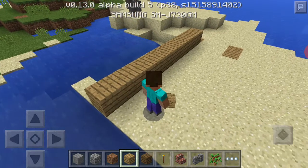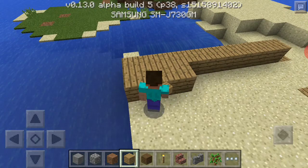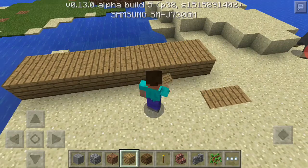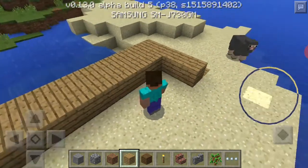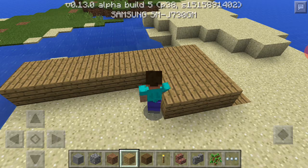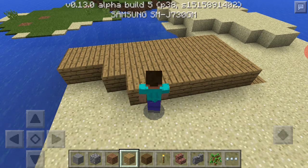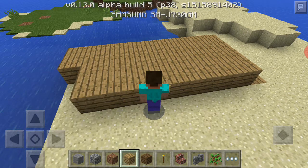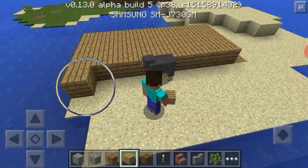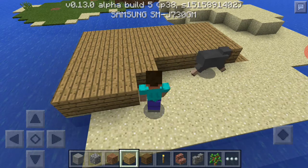Here you can see I'm just making the floor of my small headquarter in front of my house. There's a sheep roaming behind me — I don't know why. Let's just create it faster and make this base. Hey sheep, get lost from here!